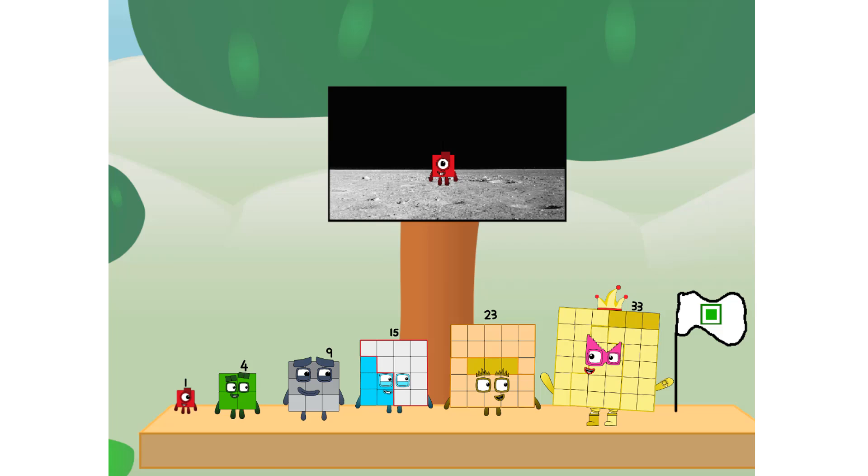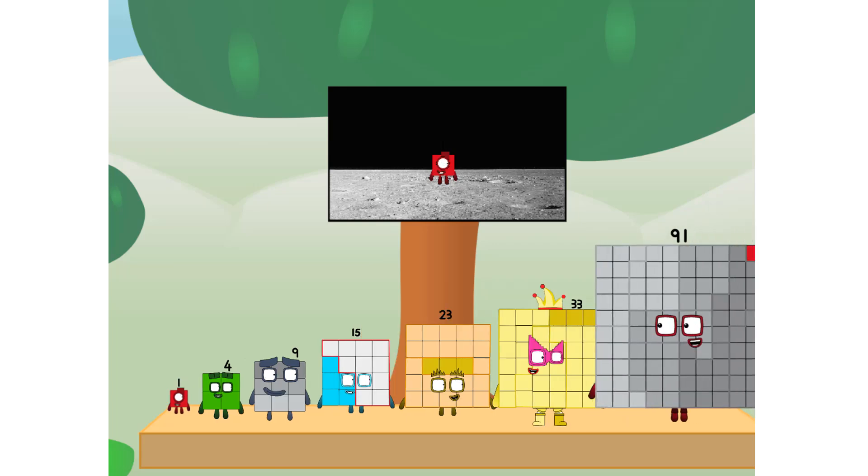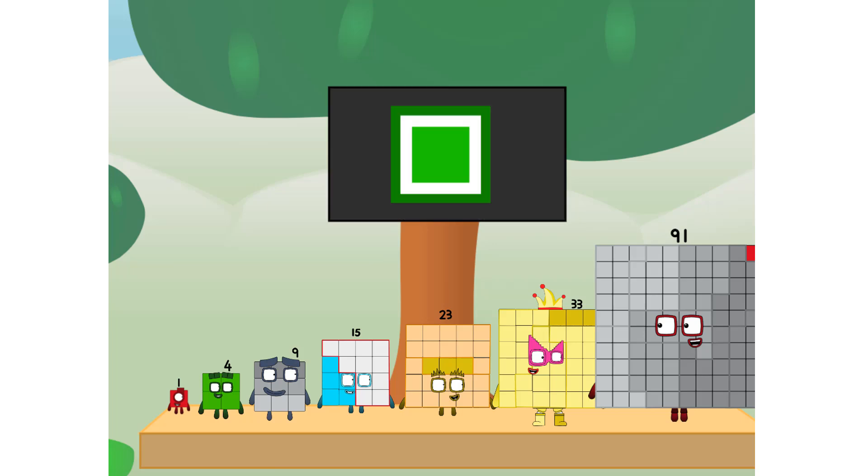We did it! The only thing left now is to plant the square club flag. My governor, we have a problem. I forgot the flag. Don't worry, little one. I'll take care of this. Lucky one. And I promise - no rockets. Square power only.